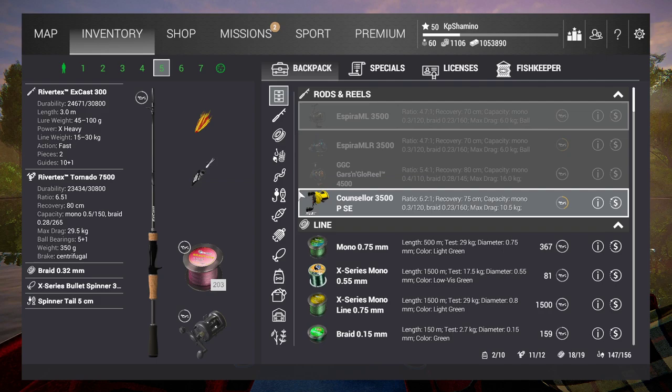Hello guys, KpChamino here with a new video for Fishing Planet. A couple of days ago I won a small custom made competition - it was two hours and we needed to go for the pike and the muskies, but we could only use one rod and we could use the boat. I won with 270kg of muskie and pike, and it was really fun. This is not a leveling guide or a money guide - it's purely for fun.